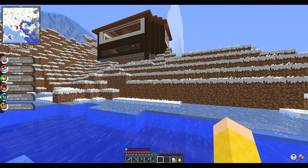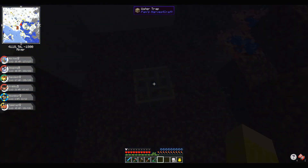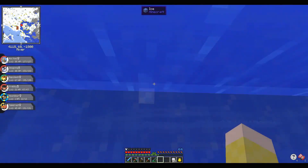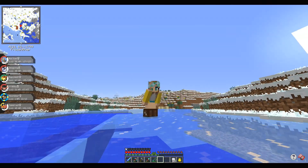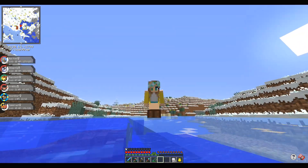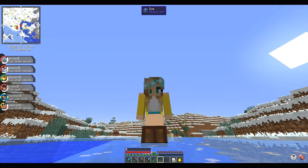I need to check on something over here. I put a fishing trap over here to try and catch some things. Looks like we have totally caught some things, so let's go ahead and empty this out. I'm trying very hard to catch some puffer fish so that we can make potions of underwater breathing.